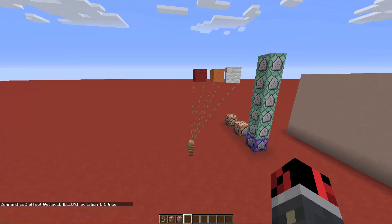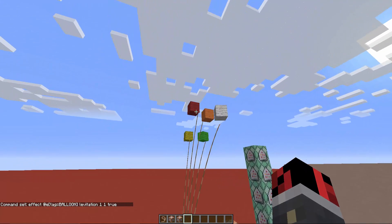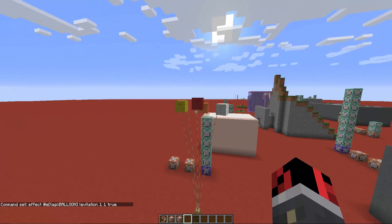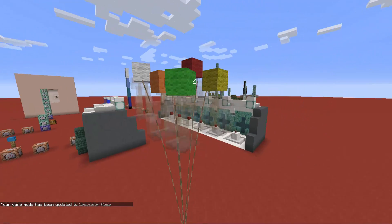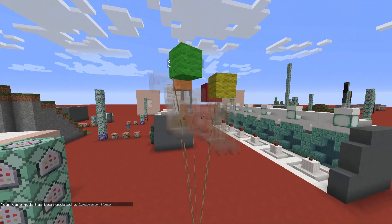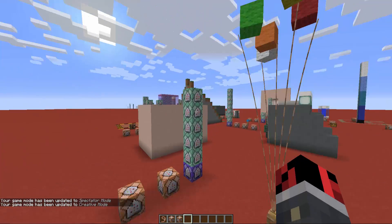The only thing left is to activate the line of command blocks that makes everything look realistic and work. As you can see, the helium balloons are going up but are held by the leads. At a certain point they float in the air — it looks like the wind is moving them, and each balloon corresponds to a ship.